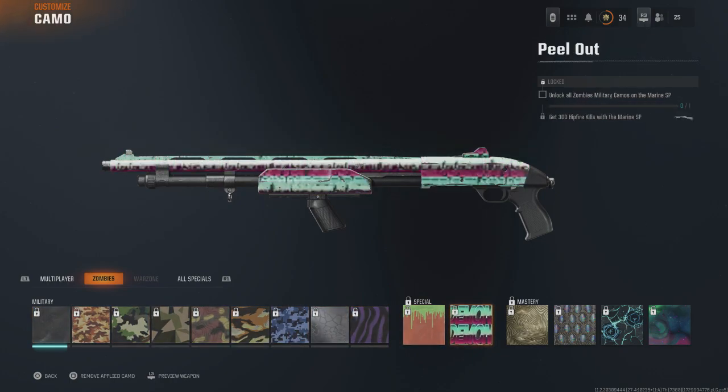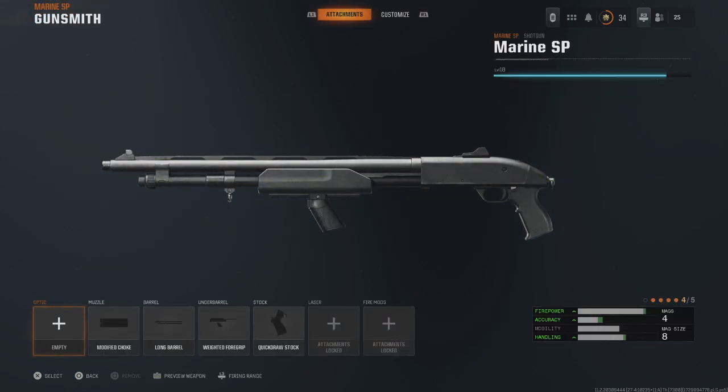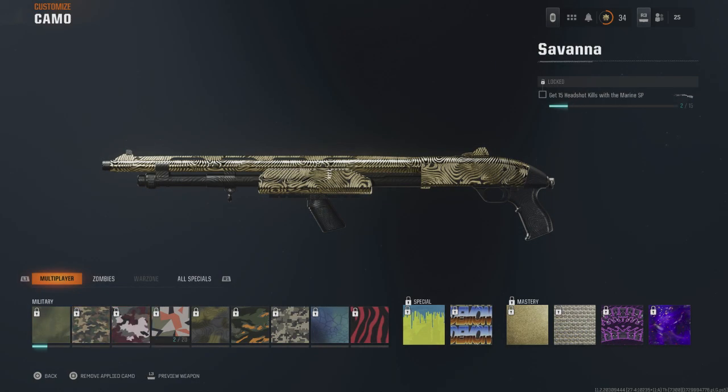Once you've done that, you need to unlock these two special camos. Once you've done that, you need to unlock the Mystic Gold camo. Once that's done, you are not finished — you need to go back and do this for both shotguns in the game.